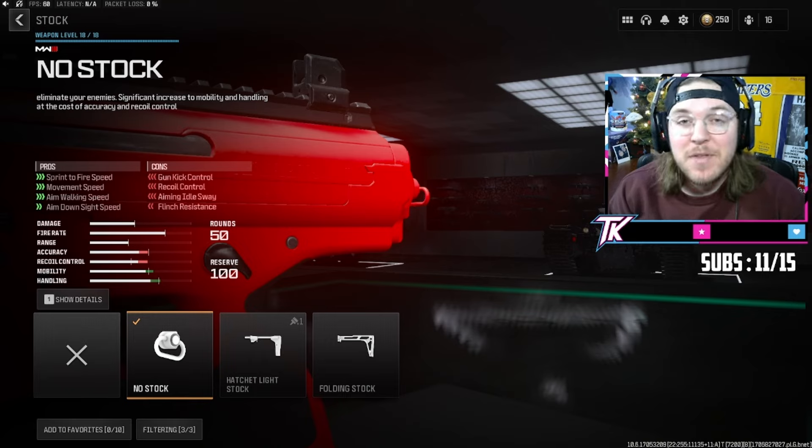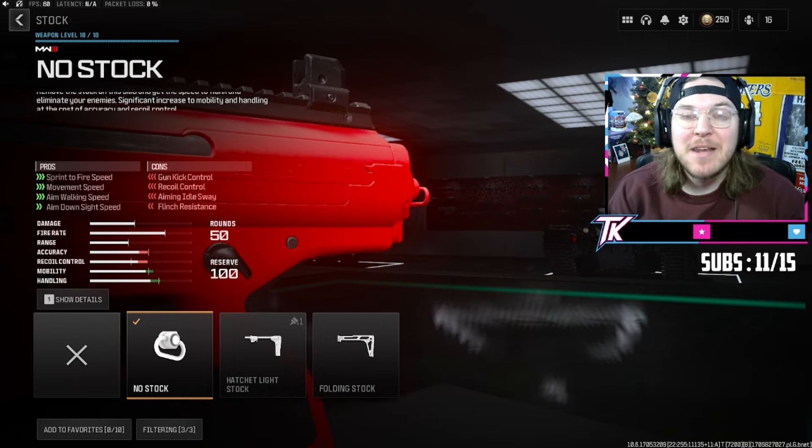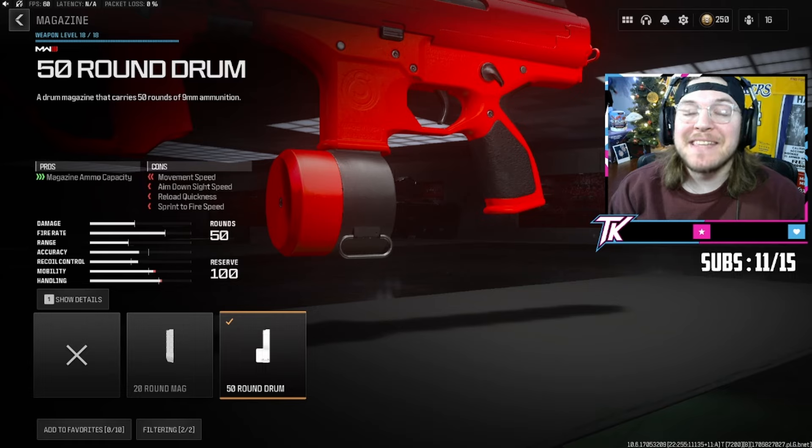Next we're over to stocks where we're throwing on the real money maker for this build - No Stock, which is gonna give us a ton of movement speed and make this thing one of the quickest SMGs in the game. And last but not least, it finally got fixed - we're able to throw on the 50 round drum mag to make sure that we get as many bullets downrange before we have to reload.